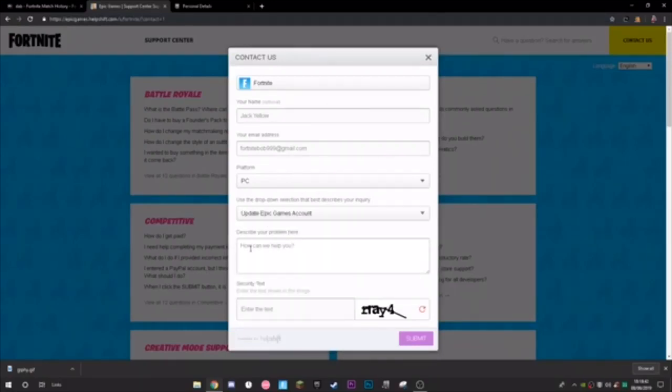In the dropdown, select 'Update Epic Games Account.' Fill out all the fields, put in the security text to prove you're not a robot, and then comes the important part — the message. Others might call this lying, but I'd call it being strategic. There's no reason a name should stay on an inactive account, especially if someone's just holding it to sell.